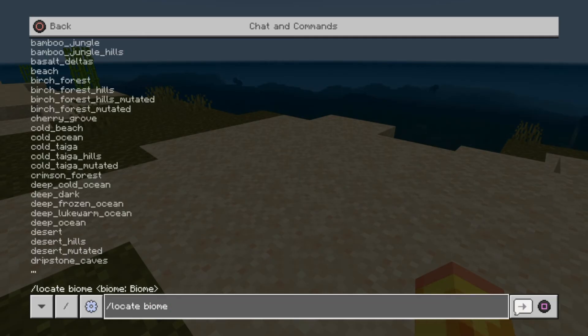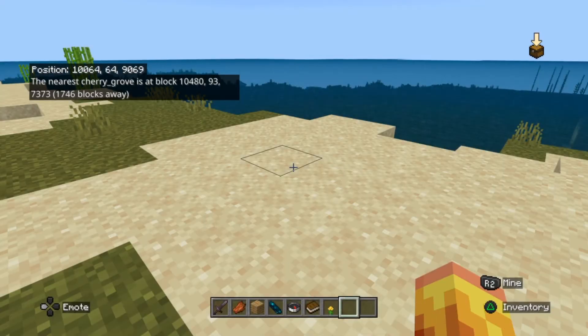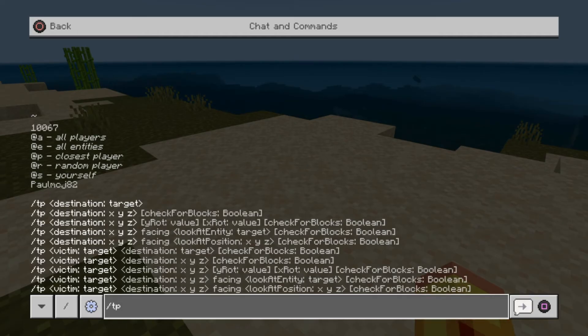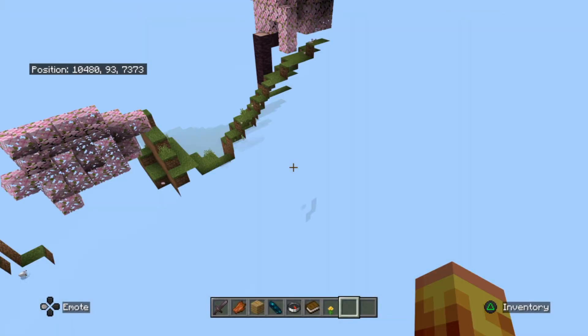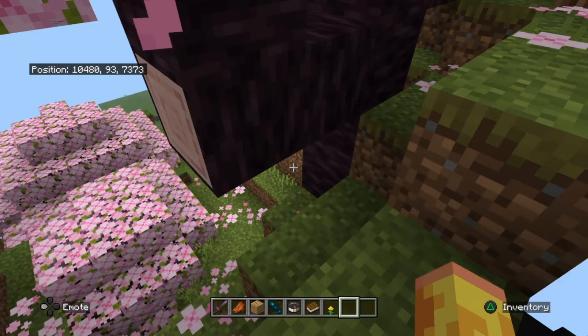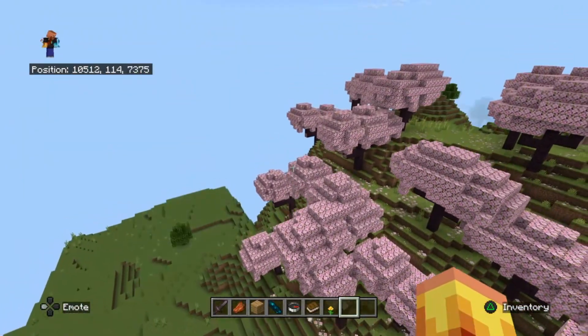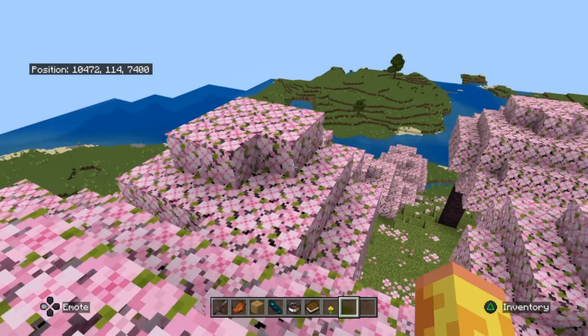Cherry grove is quite pretty, isn't it? Yeah, let's try cherry grove. There are my coordinates — forward slash tp. And we're at a cherry grove — holy hill, very nice! Right, let's try one more. I think by now we've got the gist of how this command works.